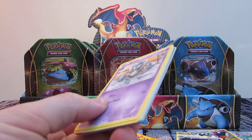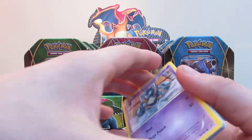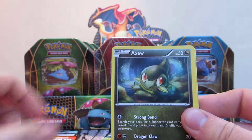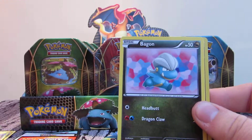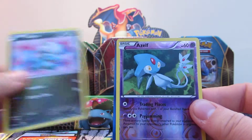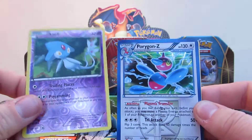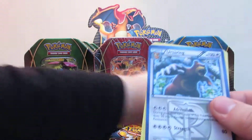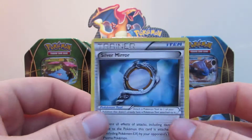Come on, please let there be something good somewhere in this entire box. Gollett, Snow Runt, Axew, Machop, Bagon. Reverse holo is an Azelf, and the rare in the pack is Holo Porygon-Z - two rares in that pack. Then we've got Ursaring, Porygon 2, and a Silver Mirror.